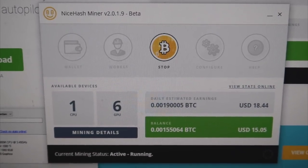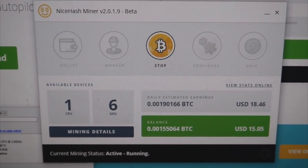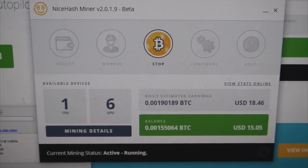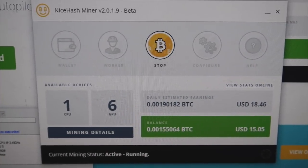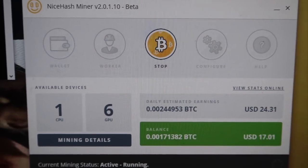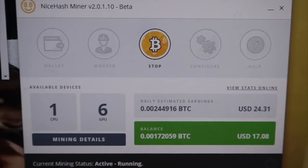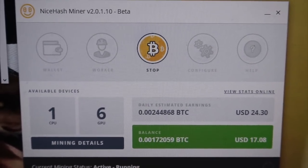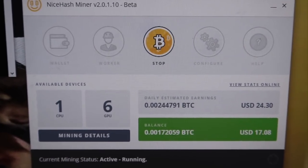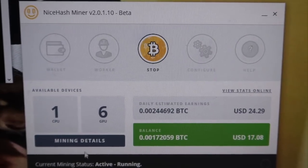So this is how much I'm getting on version 2.0.1.9 of NiceHash Miner: 0.0019 bitcoins per day. After updating to the new version, I'm getting 0.0024 bitcoins per day on my 6-GPU rig, which is a lot more compared to 0.0019 — that is almost a five dollar difference.